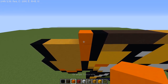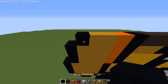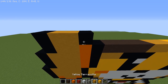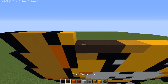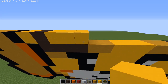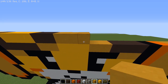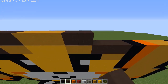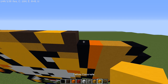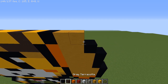Then an orange, two yellow terracottas, and a black. On the layer above: a black, two yellow terracottas, a black, a yellow concrete, a gray terracotta, three yellow concretes, two gray terracottas, three yellow terracottas, two gray terracottas, two yellow concretes, a gray terracotta, a yellow concrete, a black, two yellow terracottas, and a black.